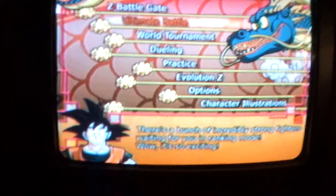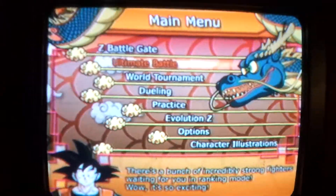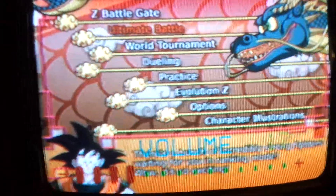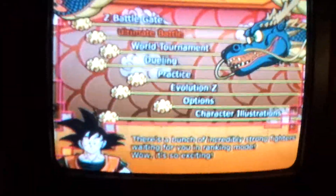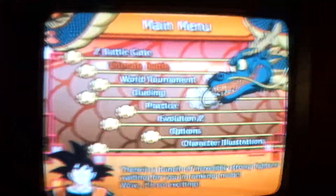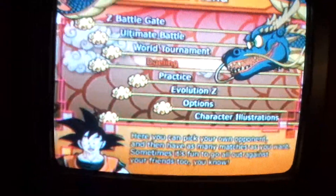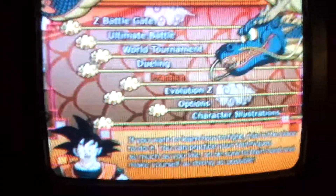This game has many modes. Z Battlegate, which is the story mode, the main mode. Ultimate Battle, where you basically fight over 100 opponents that get stronger every time you fight them, and sometimes you can skip some of these battles — I like how this is carried over in Tenkaichi 3 via Disc Fusion. World Tournament and Dual Link are also included. The practice mode got worse, with Piccolo teaching us how to do it without doing it how they would in Budokai 1, 2, or 3.